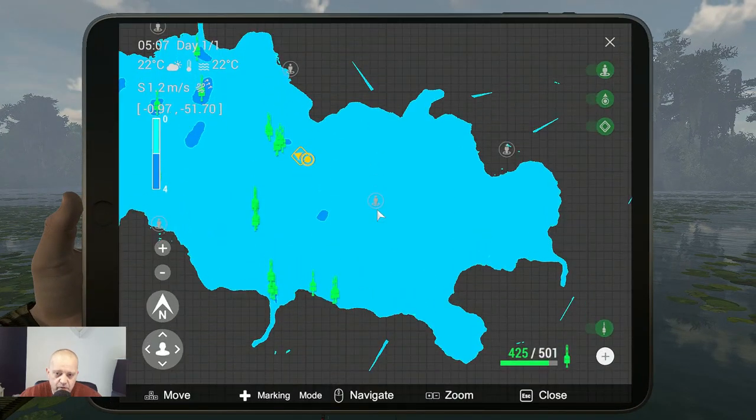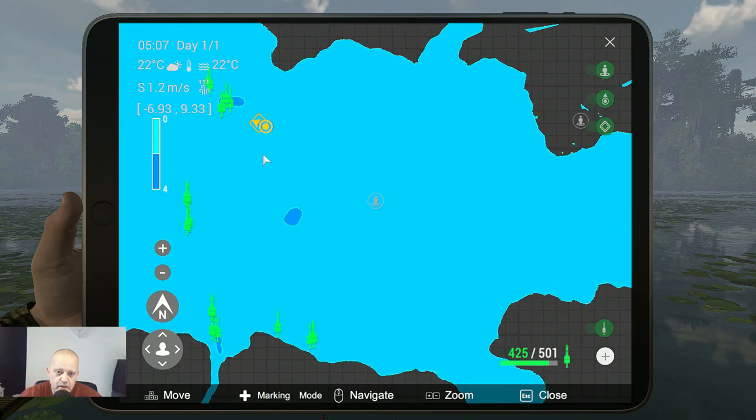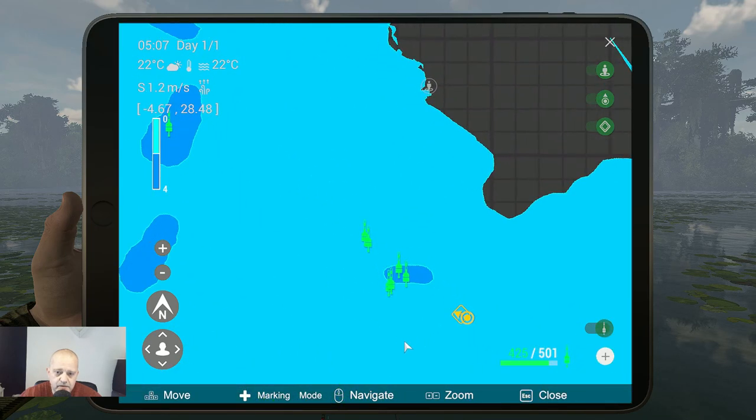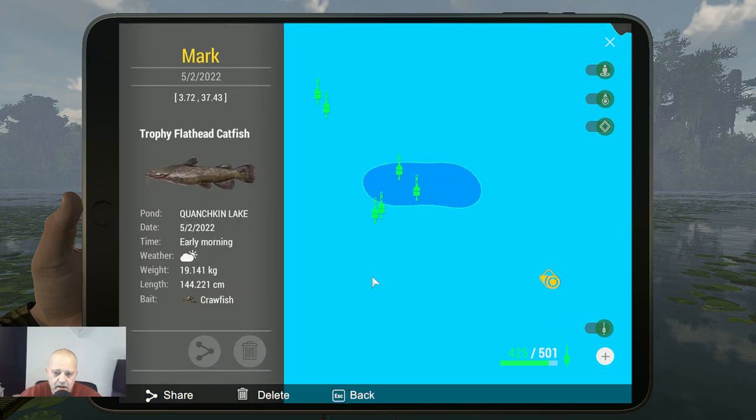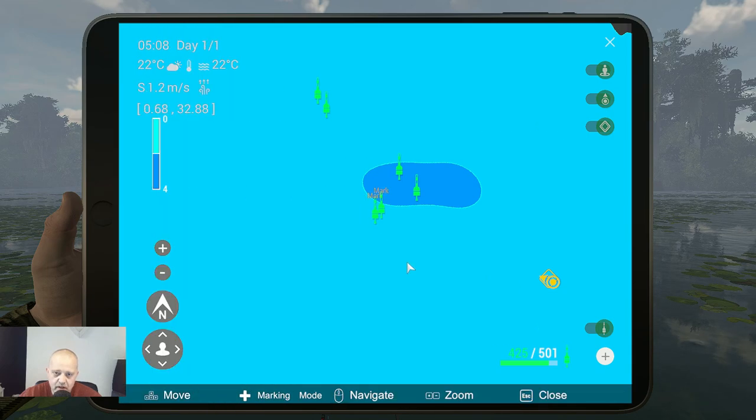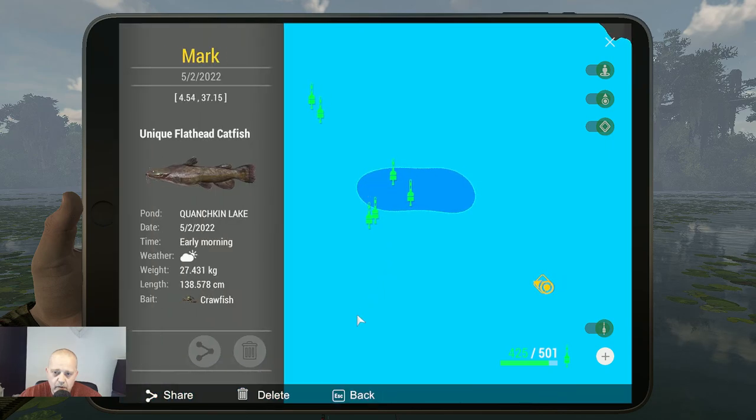Now it's time for the markers. Let's zoom in. Here we go — here we got a trophy flathead catfish in the early morning on crawfish, size 4 hook, at 50 centimeters depth with the float.